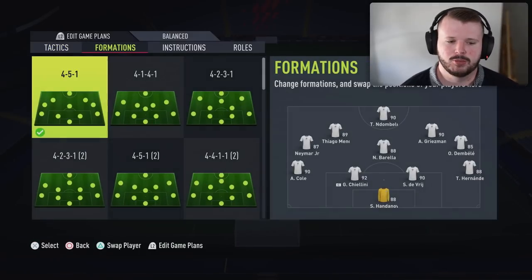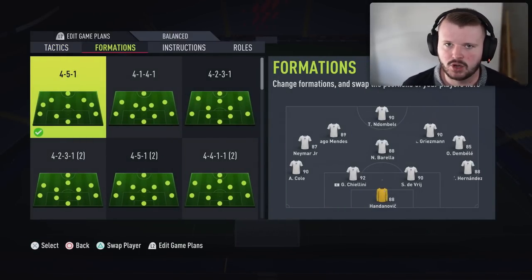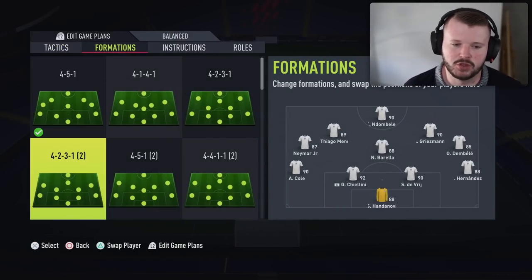Today we're talking about custom tactics to help you get Team of the Season players in FIFA 22. Team of the Season is here, which means playing Foot Champs and getting good finishes in champs is going to give you the best possible chance to get those TOTS players in red picks and in those tradable and untradeable packs. I'm going to talk through formations and tactics, covering the formations first and then the tactics I'd run with each one.